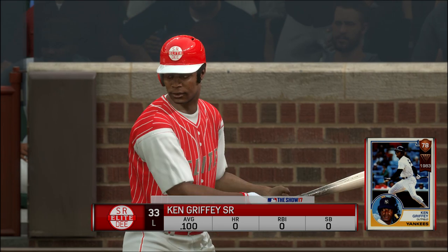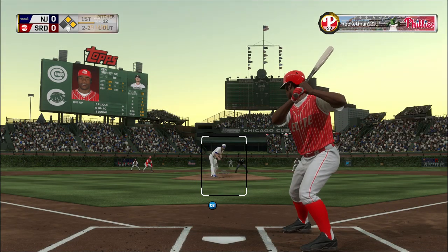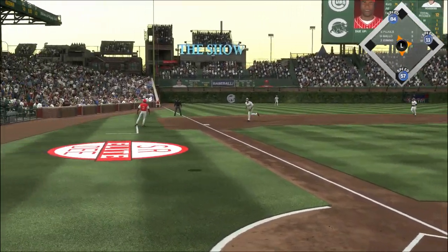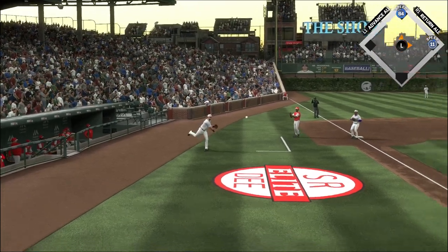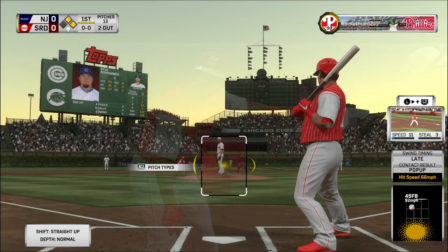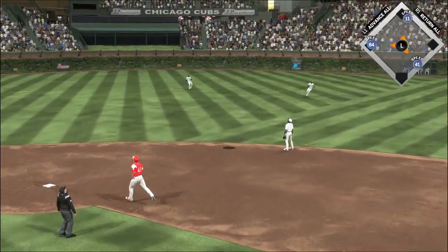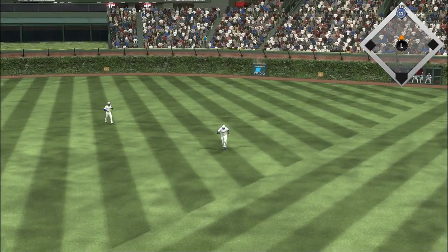Coming to the plate now, Ken Griffey — and he could give his guys an early lead. The 1-2 is a breaking ball — can't find the zone, and it's even at 2-2. Here's the 2-2, and here's a ball hit in the air. Gallo has room in foul territory and hauls it in without any trouble — two away. Into the box now, Kyle Swart. A ball lifted high in the air towards shallow right center field — Blackman shading to his right, and that retires the side.